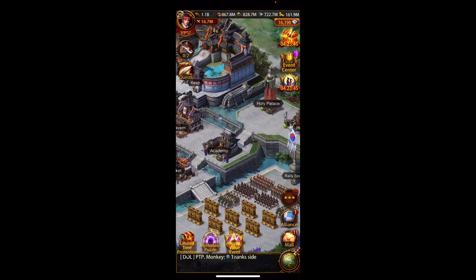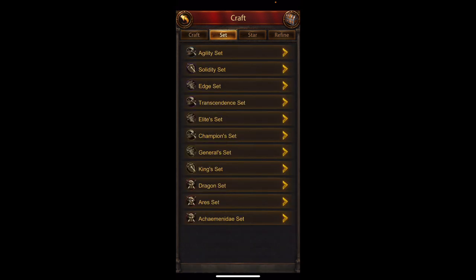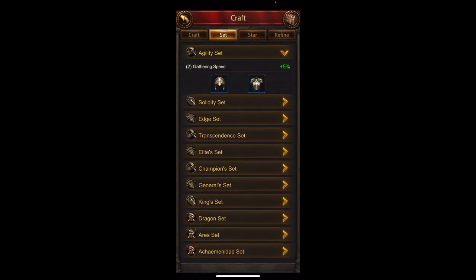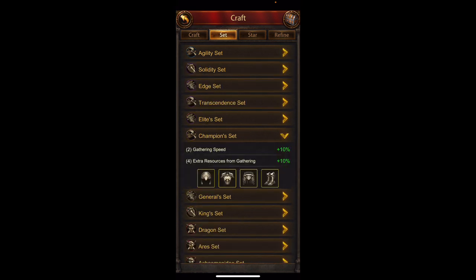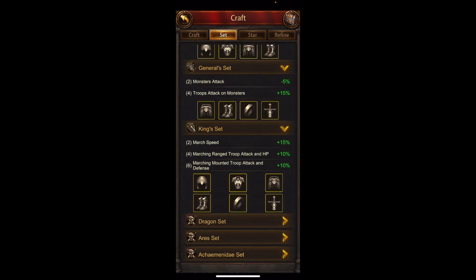Let's go to the forge — right here. Let's go into the forge and see what we should be getting. If you look at these set pieces, agility gear helps with gathering speed but we're not going to use that. Let's skip right to Champion's gear — this is the best gear. All of your generals should have this; it will increase the gathering speed and increase the resources, so you'll get a bonus.